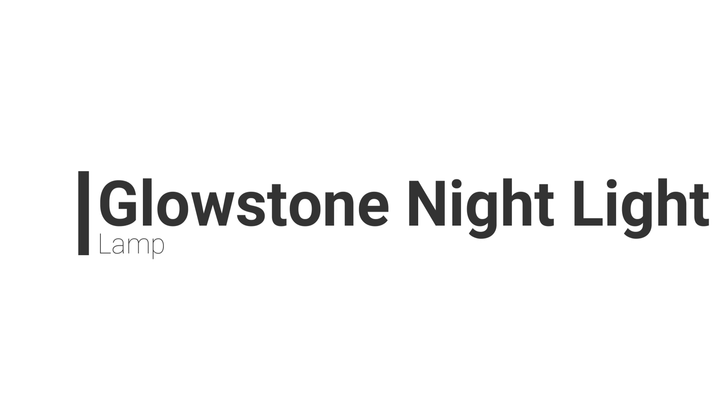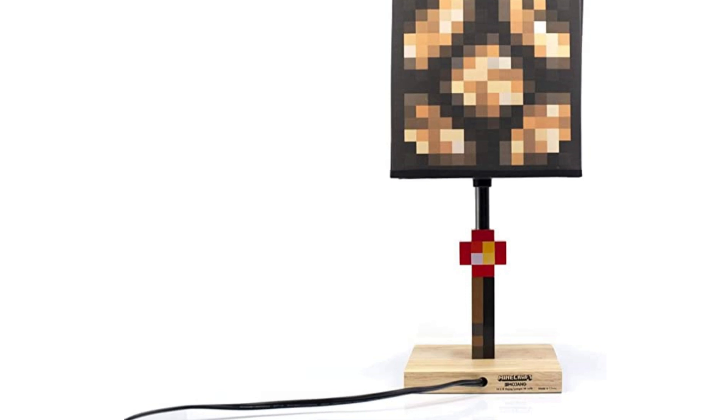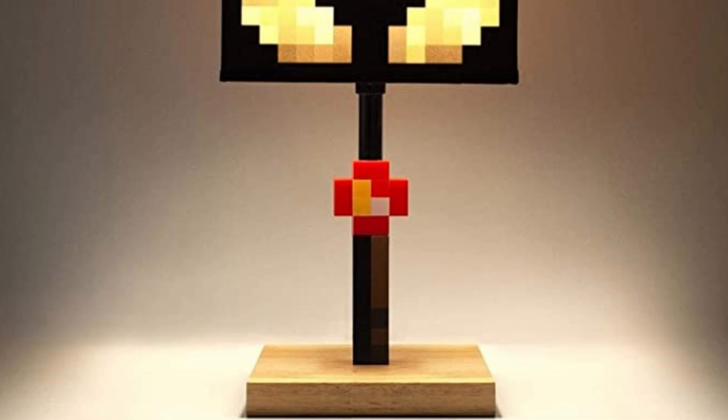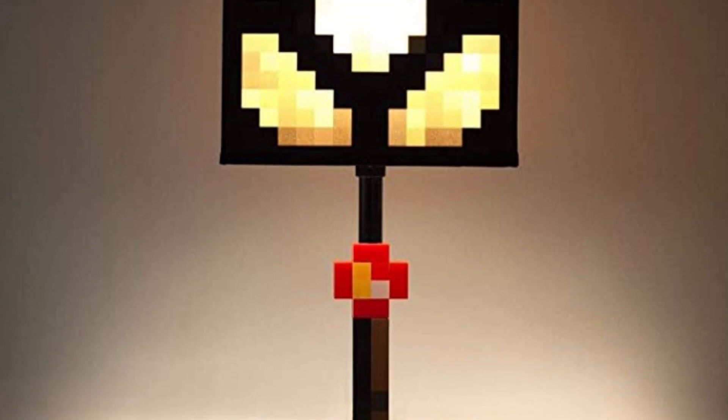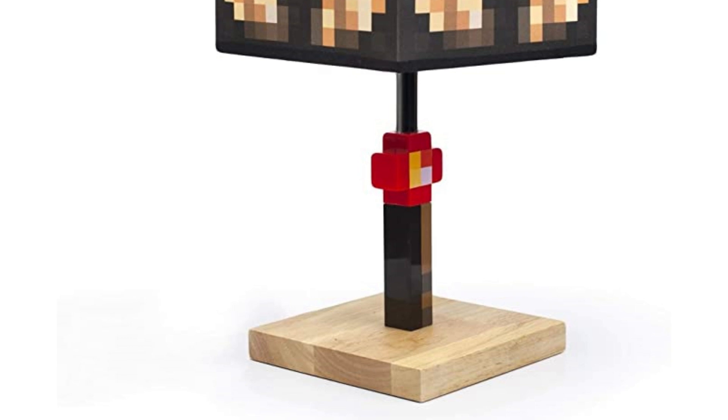Number 9: Glowstone Nightlight. If you're looking for a light in your life, this could be the option. This is actually really awesome because it's a real glowstone nightlight. It's an official licensed product that basically simulates how glowstone works in Minecraft, but you can turn it on with a cord.